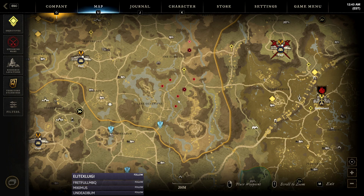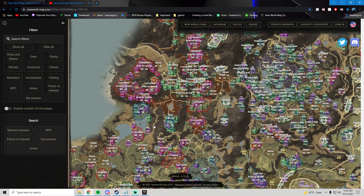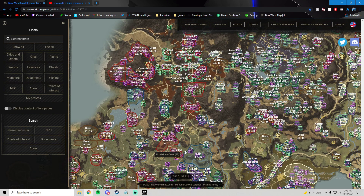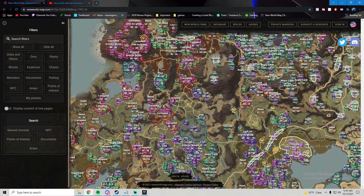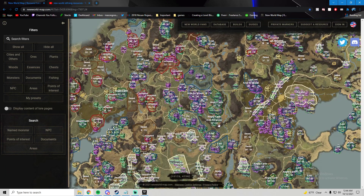If you're curious, you can pull up a free resource online — just search 'New World map' — it's super useful. You can show all, hide all, all kinds of specific things. A lot of you have probably used it already, but it's an amazing resource. If we take a glance, what sticks out the most is this middle section here. I wouldn't worry about the tier one resources too much — they're not that great.